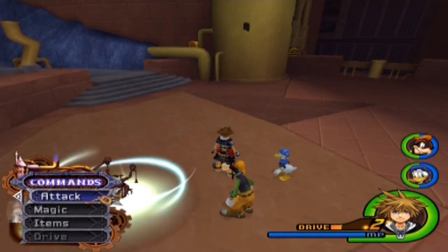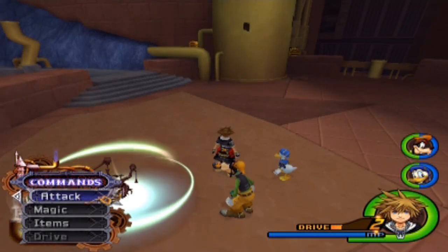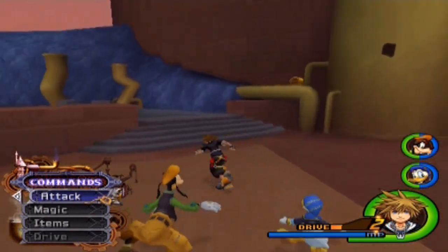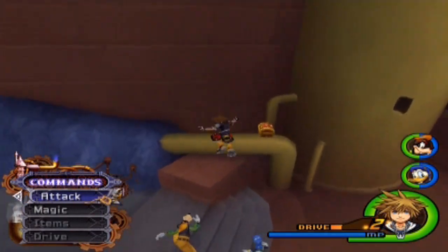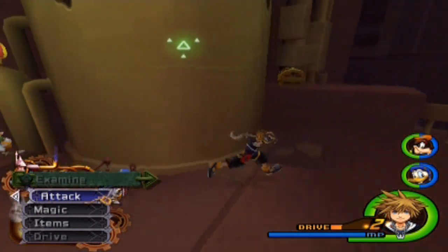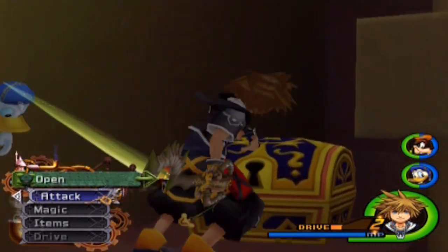Hello, folks! Welcome back to another episode of Let's Play Kingdom Hearts 2. I'm your host, Grandpa Mania, and on the last episode, we were told to get to Ansem's place as quickly as possible. So with the help of Sabatha, who surprisingly enough actually did something to help us, we are going to do just that.